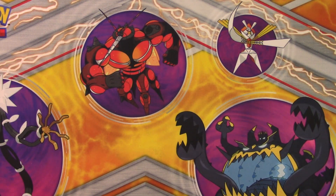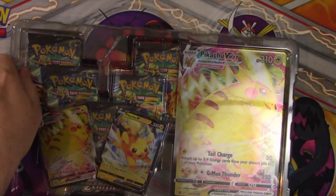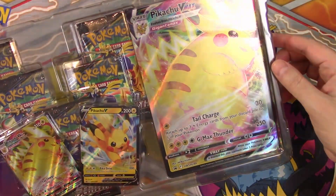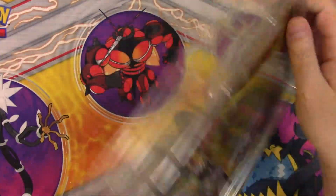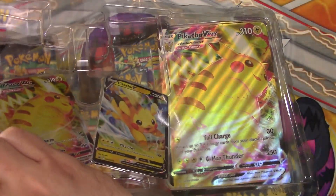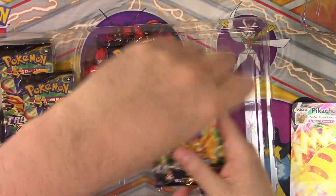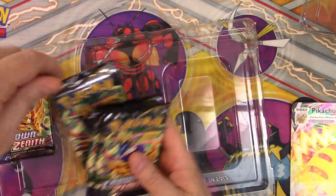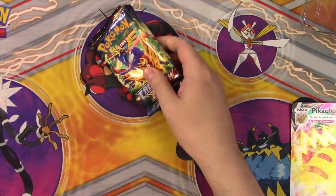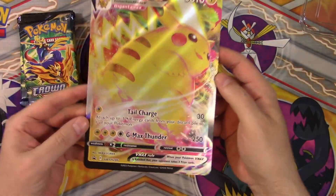So here we go, let's crack this sucker open. Oh my god, I just realized the Pikachu is standing backwards, showing off his big old butt. He's like, look at my foot! If you haven't seen any of the other Crown Zenith openings I've done, you really need to go see those, man. The openings have been absolutely incredible. And here's the big old giant Pikachu VMAX, showing his big old butt. It's just so goofy looking.